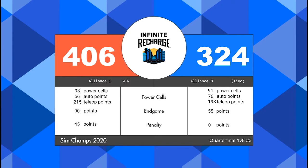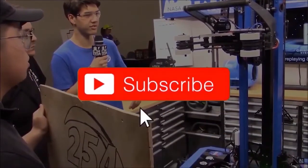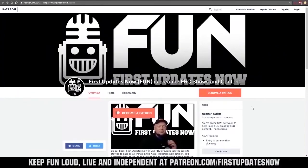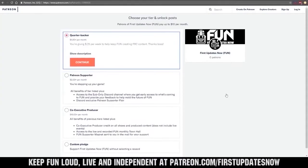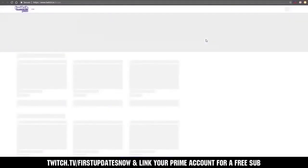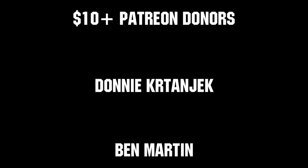Our semi-finals are now set. In semi-final one we'll have our number one alliance facing off against our number four alliance, and in semi-final two we'll have our number two alliance facing off against our number three alliance. Thanks for watching — if you want more fun content, be sure to subscribe and ring the bell to be notified about our latest videos. You can also directly help support FUN by visiting our Patreon at patreon.com/firstupdatesnow or by subscribing at twitch.tv/firstupdatesnow. Thanks to all of our co-executive producers on Patreon and tier two plus subscribers on Twitch keeping the FUN loud, live, and independent. We'll see you next time.